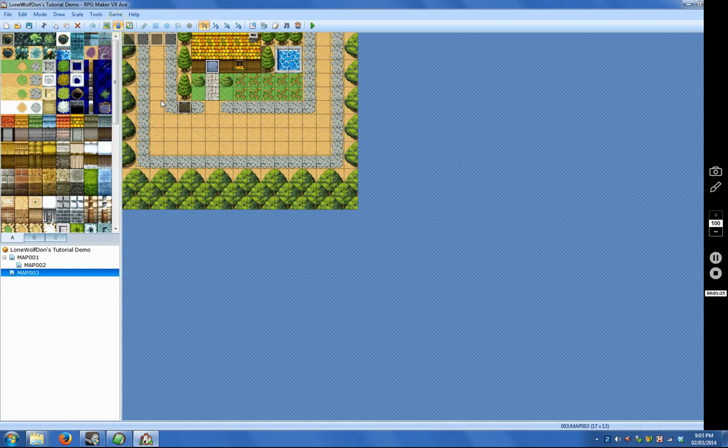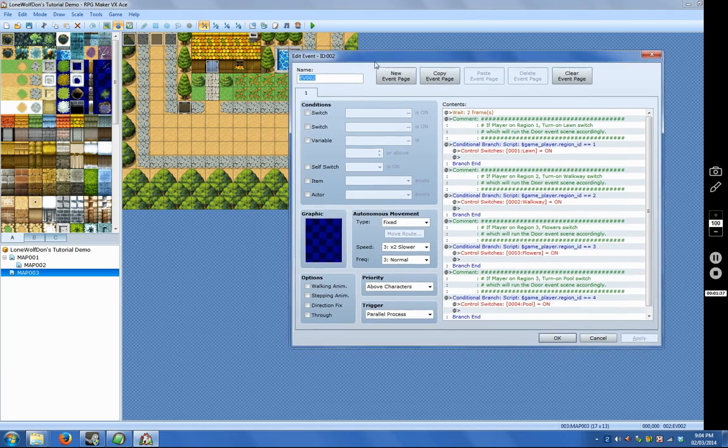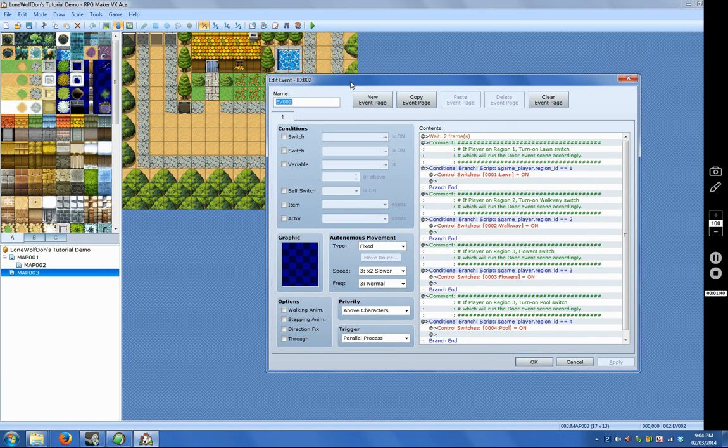Let's see how I check for that. I go to the events. In the upper left corner, I have the event that's going to check to see if the player is standing on a certain region, and if so, to do the next command, which is to turn on a switch. This event is running in a parallel process, so basically it is when the player is on this map, it will run in the background at the same time that the other things are happening, and the player is still allowed to walk around.